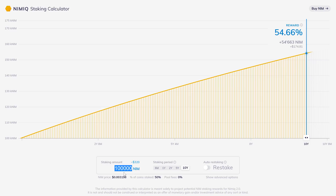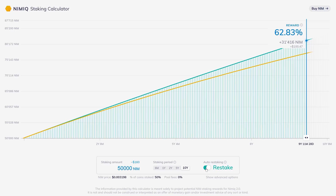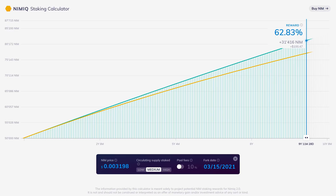Over here we have the amount of NIM we'll be staking — by default it's set to 100,000 NIM. Let's say we wanted to stake 50,000 NIM; we can type that in and the info will adjust accordingly. Down here we can enable restaking, so every time we earn rewards they'll be restaked. We can see that our rewards are increased a little bit, and I like how it shows two different charts so you can see the difference.